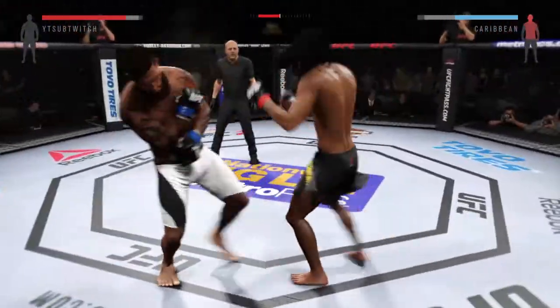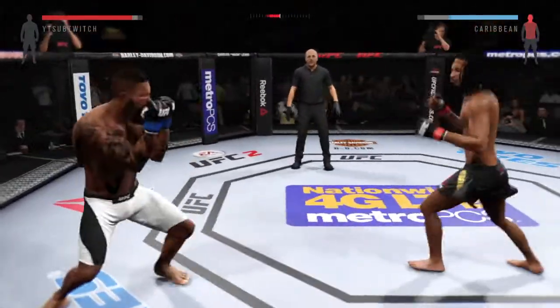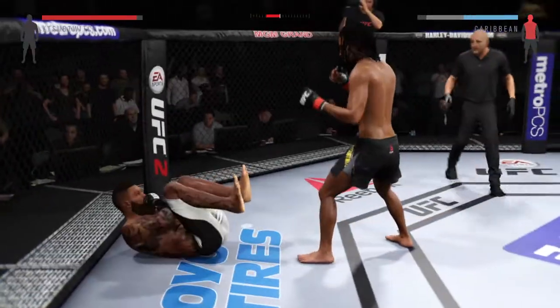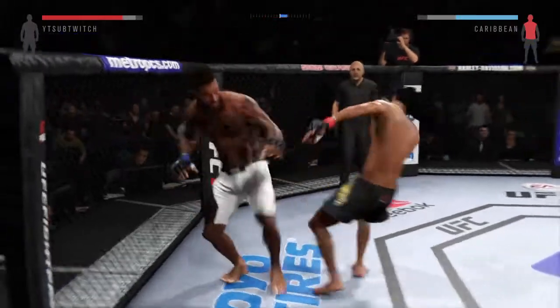Big straight punch, combination. And he lands the head kick — huge kick. Lands a hard kick. Nice kick to the liver. Wow, and he goes down again. The kick to the body. He lands a head kick.